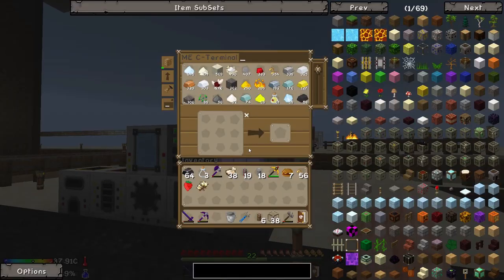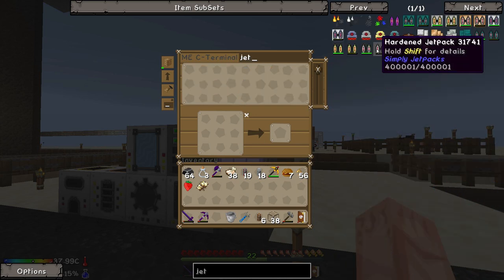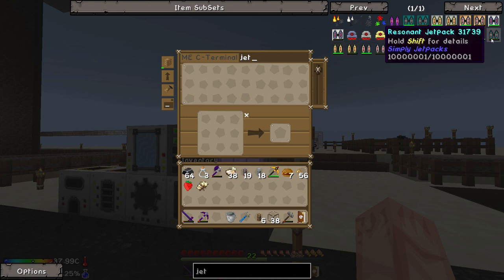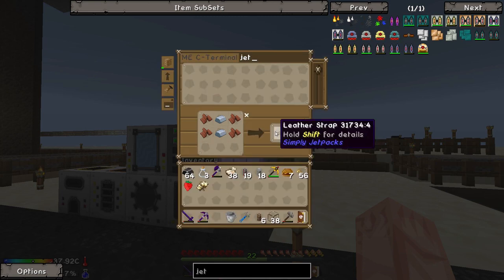Something else I've wanted to do for a long while but never got around to is making a jetpack, because jetpacks are awesome. The Simply Jetpacks mod adds — kind of like the Thermal Expansion way of doing it — a leadstone, a hardened, a redstone, and a resonant energy jetpack. The leadstone one is fairly easy to make — it's just some leather and some iron with these thrusters. We got these two thrusters from a quest earlier in the game.